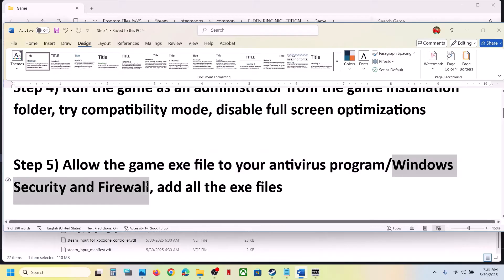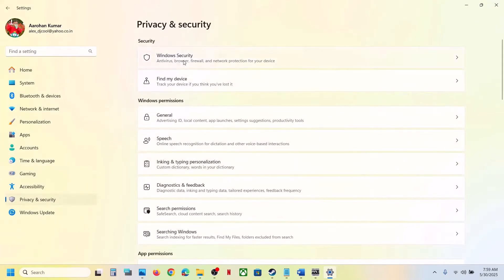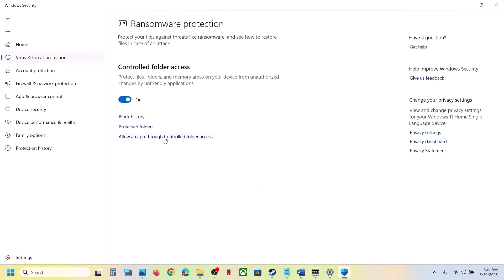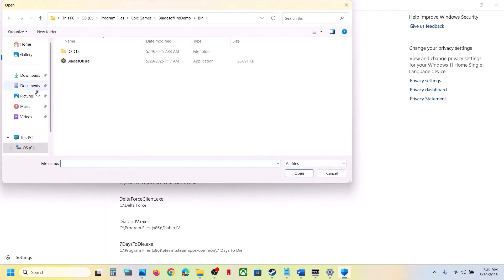If you're using Windows Security, open Windows Settings, go to Privacy and Security, then Windows Security, and click on Virus and Threat Protection. Scroll down to the bottom and click on Manage Ransomware Protection. Click on 'Allow an app through Controlled Folder Access', click Yes to allow, then click on 'Add an allowed app', then Browse All Apps, and go to the game installation folder.